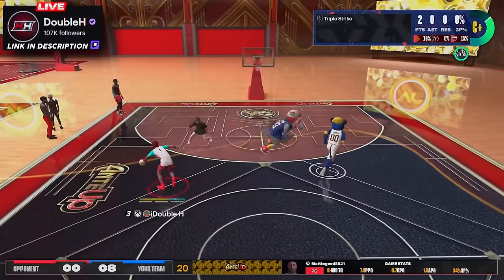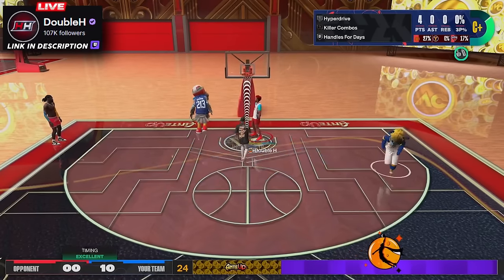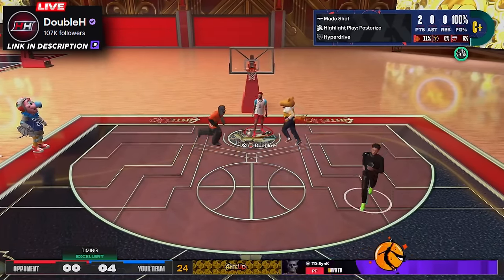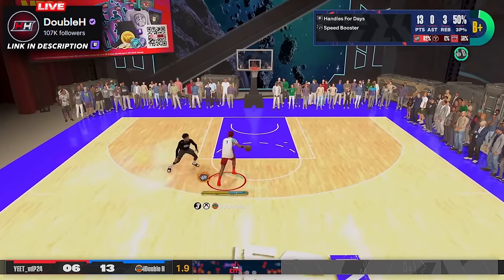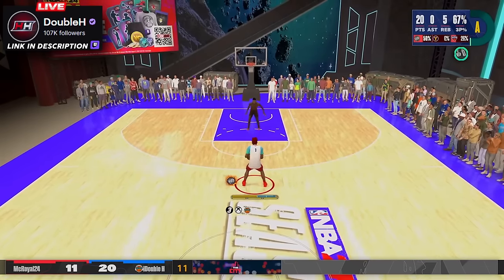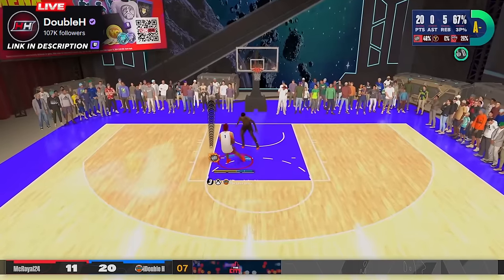Starting out with the dunking — you can already see this build is moving super explosive when it comes to dribble moves. It has an 86 ball handle, but look at these contact dunks. You guys know my two-way hero build that gets a lot of contact dunks — this build gets the same amount. It's throwing people to the floor. As long as you get the angle with the dunk meter, make sure you learn how to use it. Look at how small the green window is on this one and I still green it.